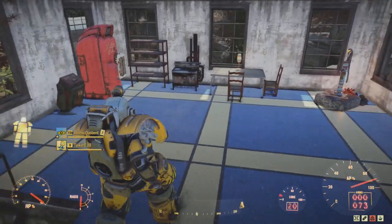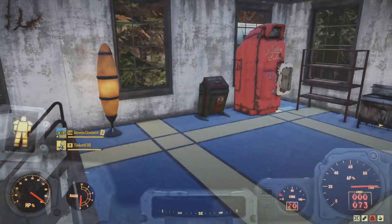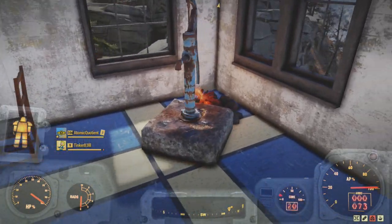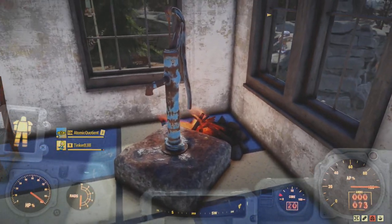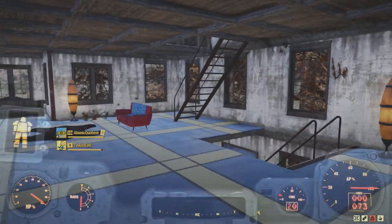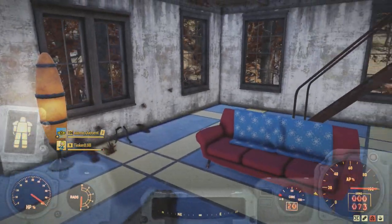On the second floor I've got a little kitchen area. I love creating little kitchen areas. I put a small water purifier near a fireplace — when people ask I tell them that's what creates the hot water. There's also a little TV area and a lounge sitting area.